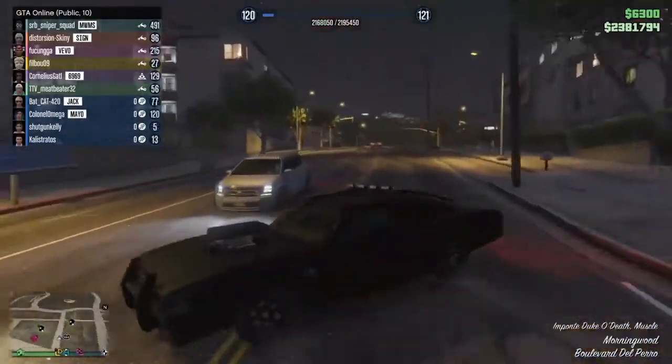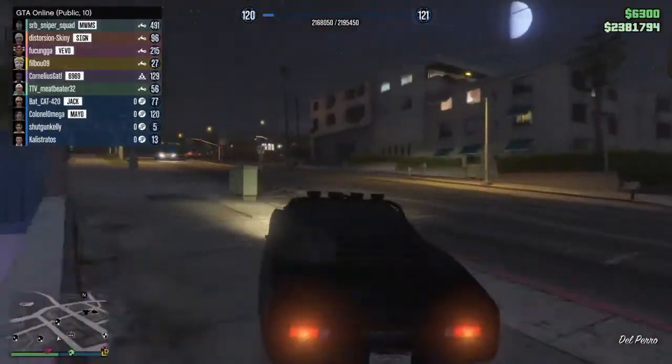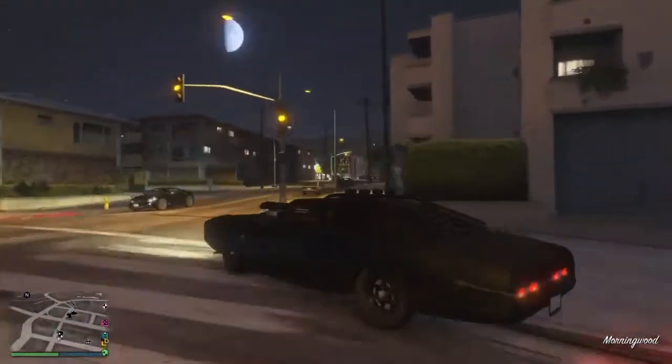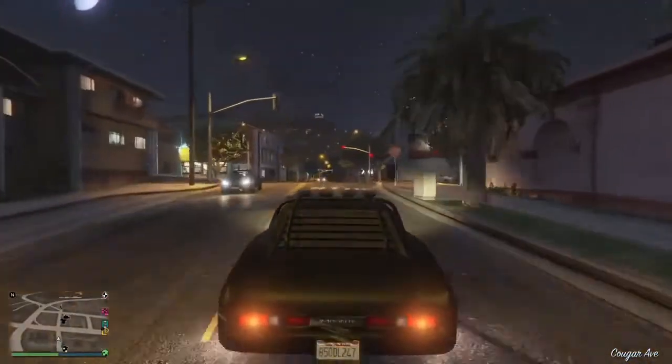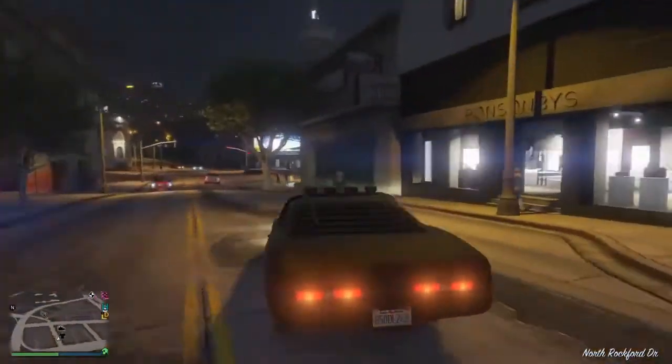Now the first thing you want to do when making this skin — of course you want to have a good character. I made a good character just for this reason. Now luckily in GTA you apparently need a character of level 120. If you already have a character over that or higher, that works too.